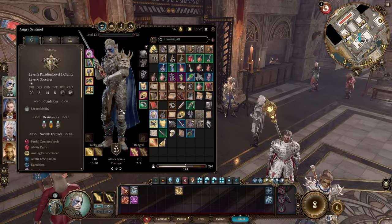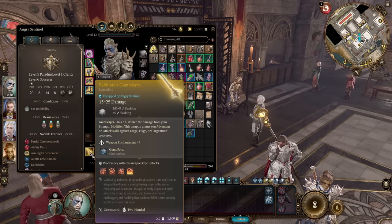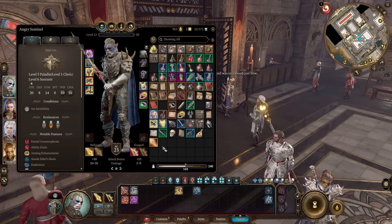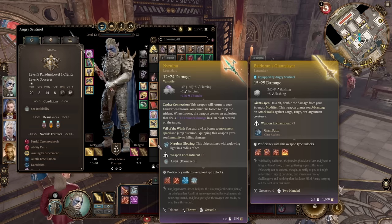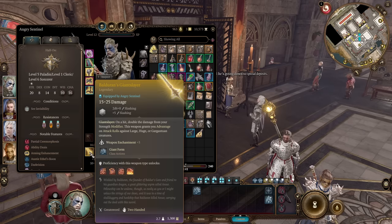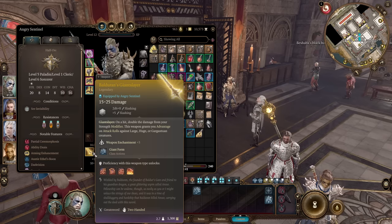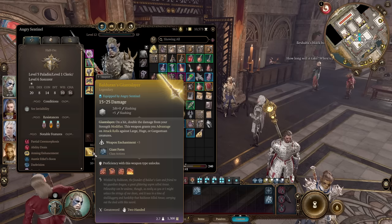Take a look at our items. In Act 1 I used a spear from the tomb, in Act 2 a spear from another tomb, and in Act 3 I got the Nyrulna legendary spear. When I found the right stuff I used Balduran's Giantslayer - it doubles damage from your Strength modifier and has a nice enchantment, rolling two d6s for damage. With Savage Attackers, we roll twice and pick the highest number.